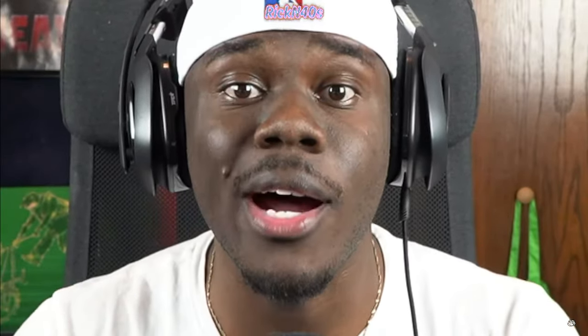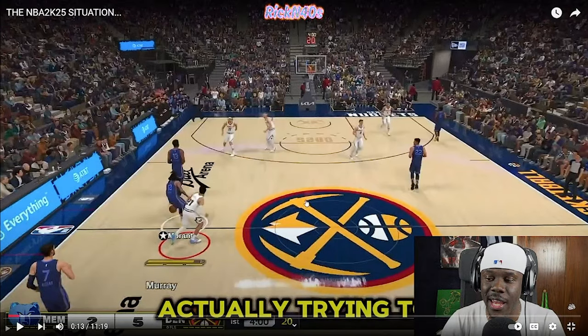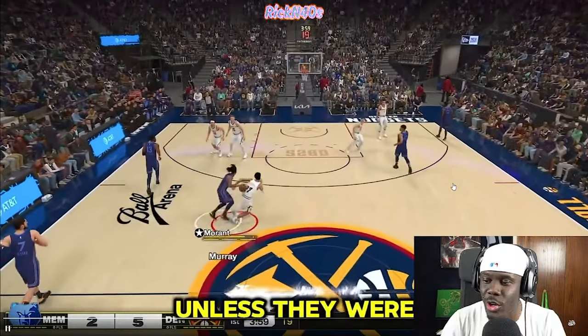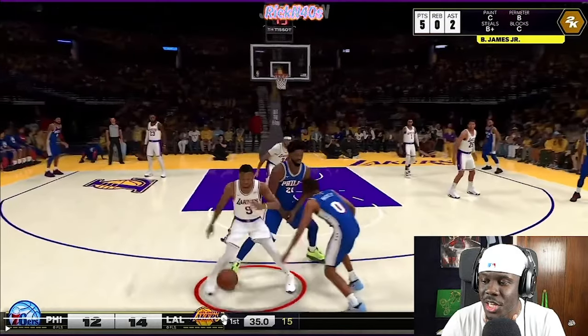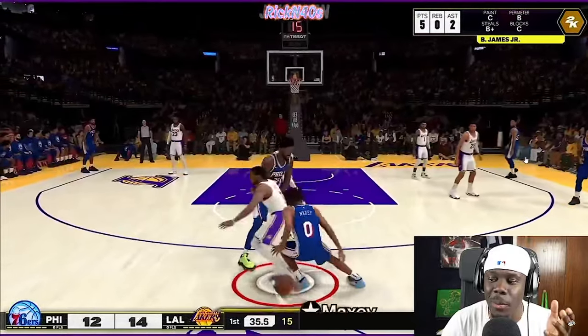Now let's slide over to see what Reese is talking about. Apparently 2K25 is in trouble and the game hasn't even come out yet. iPod King Carter thinks there is a huge problem with bump steals already in the previews. Here Ja Morant crosses over and bumps the ball into Jamal Murray — that's one of the issues he's having. Another example: Tyrese Maxey does a behind-the-back and Bronny jumps it and completely steals the ball on a normal behind-the-back animation. He thinks the game is going to be in trouble with these bump steals constantly knocking the ball out of your hands.